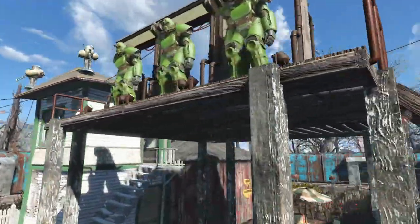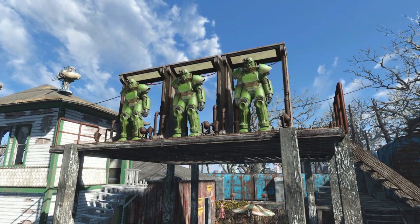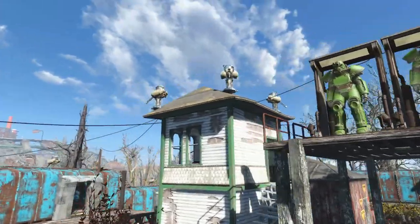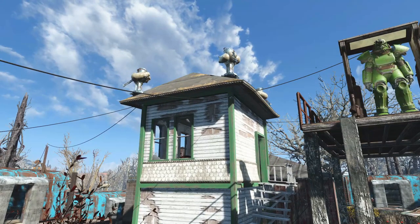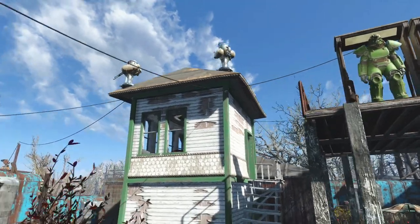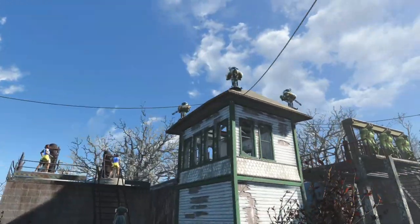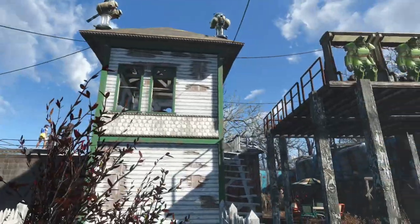We do have this platform where we display our three suits of T-51 power armor — for a settlement of eight people, that's not a terrible power armor ratio. The pre-standing way station is serving as an elevated turret platform. If anyone does manage to get inside the settlement, they really don't have any place to hide — they have turrets to deal with in all directions.